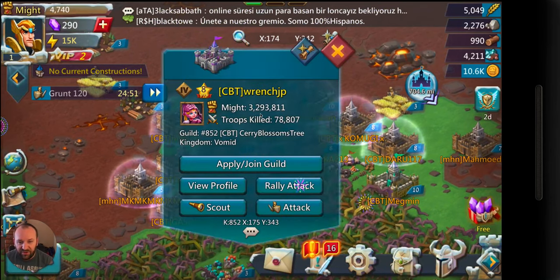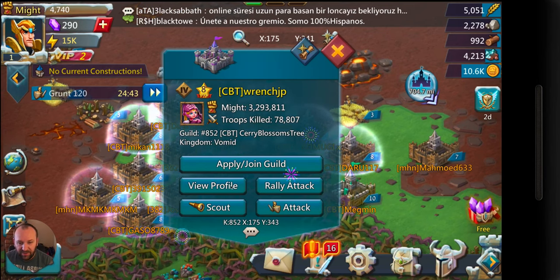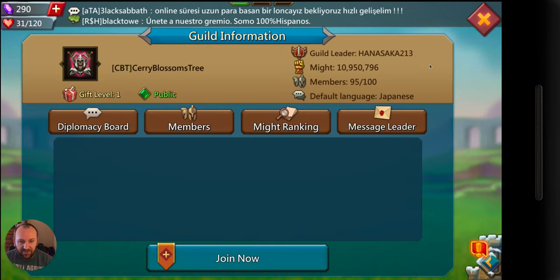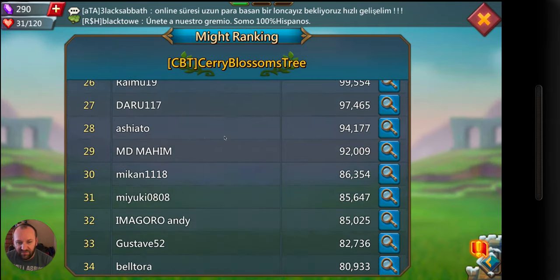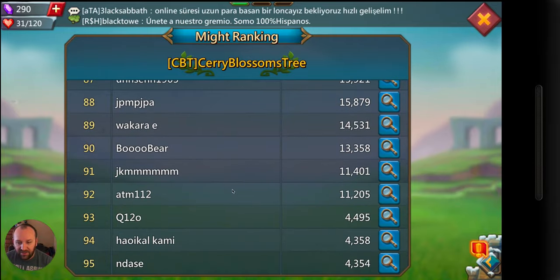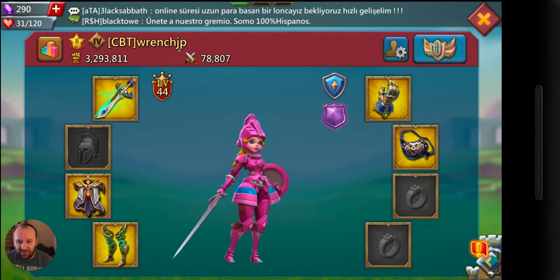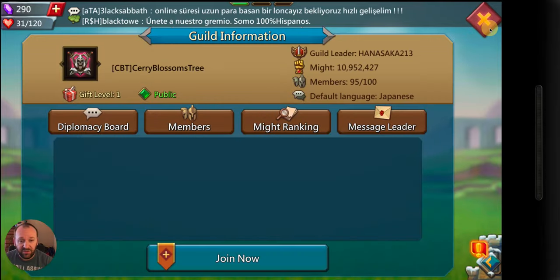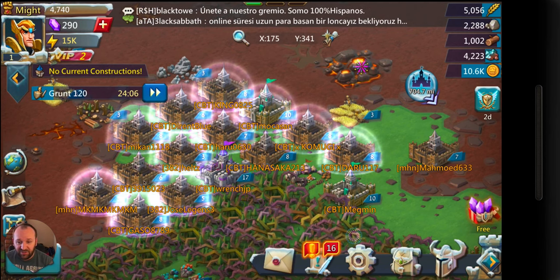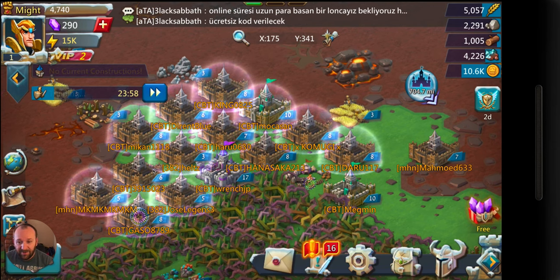If we navigate around we can see Tempest Fort — are there players around it? Yeah. We have a guild starting to form here. We already have a castle level 17 in the game, so that's getting up there. I'm going to view their profile and look at their guild. Right now they have 10 million might in their guild, and looks like they've already got 95 players.